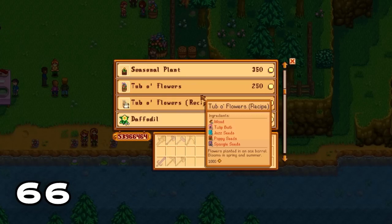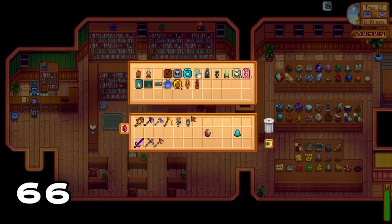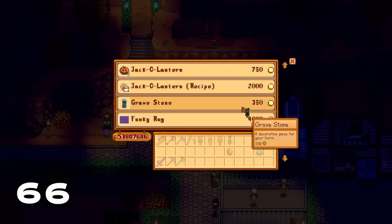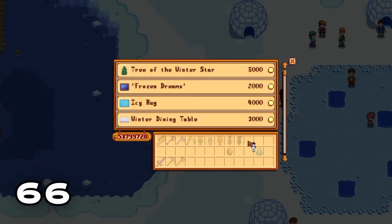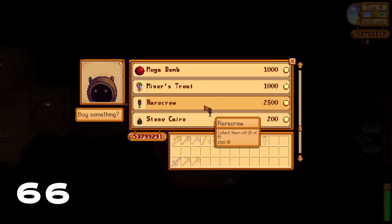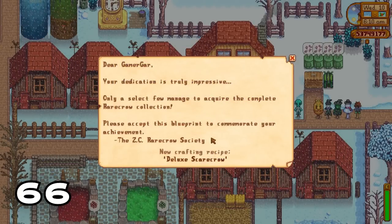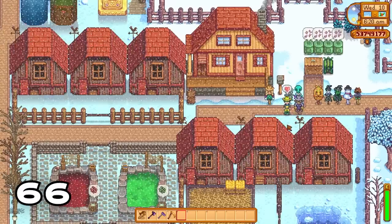Let's talk about how to get all the rare crows. You can get the first from the Flower Dance event, the second and third by giving artifacts to Gunther, the next at the Stardew Valley Fair, another at the Halloween event, a snowman rare crow at the Festival of Ice, a dwarf-themed rare crow from the dwarf in the mines, and the alien rare crow from Qi's Casino using Qi coins. Once you assemble all the rare crows you can make the Deluxe Scarecrow, which covers a lot more tiles than the regular scarecrows.